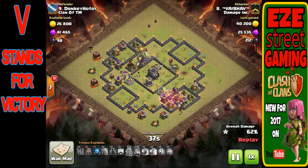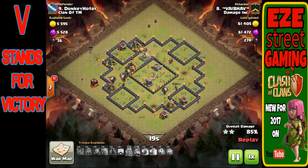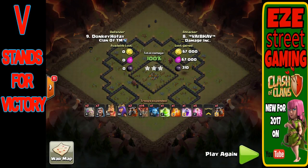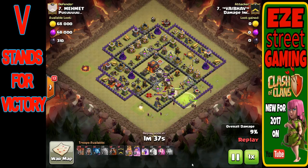If you achieve your initial kill squad goals — two air defenses, the Queen, and the clan castle troops — three lava hounds and 15 to 18 balloons is more than enough. He doesn't bring a lot of minions because his kill squad does so much damage. He does hold back a wizard or two to place in key locations, because sometimes balloons all group up and go one building at a time. Holding a troop for an obscure corner building prevents a 99% finish.